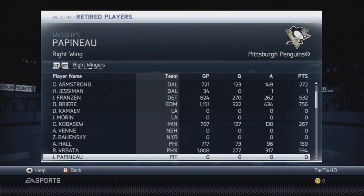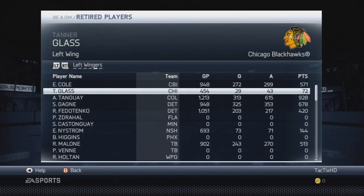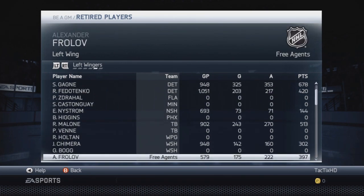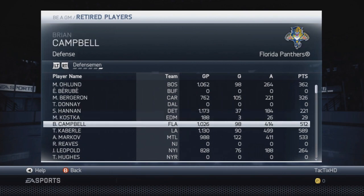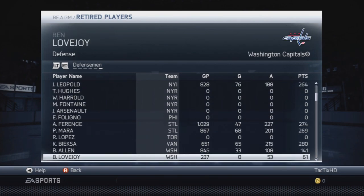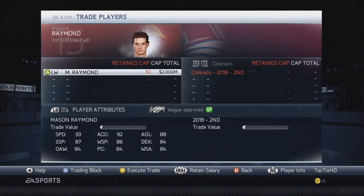Here are the free agents — some pretty big names like Marian Hossa, Eric Cole, Alex Tanguay, Simon Gagne, Ryan Malone, Jason Chimera, Mathias Olin, Marc-Andre Bergeron, Thomas Cabriolet, Jordan Leopold, Andrew Ferrence. So a lot of veteran guys in the NHL are starting to retire in our GM mode.